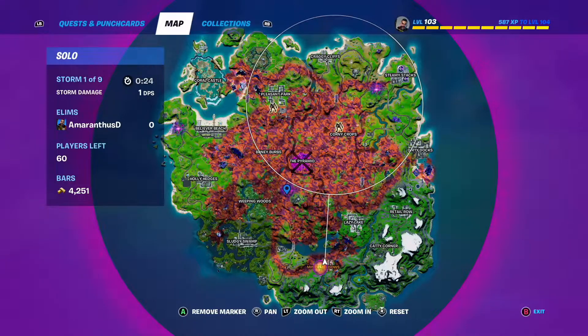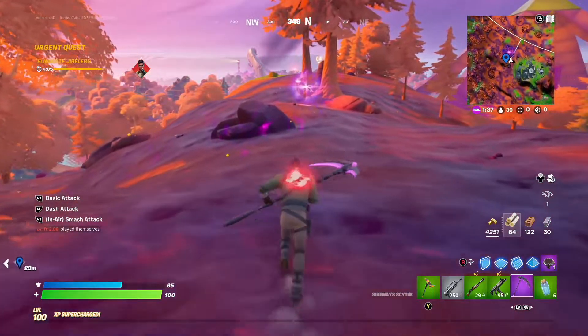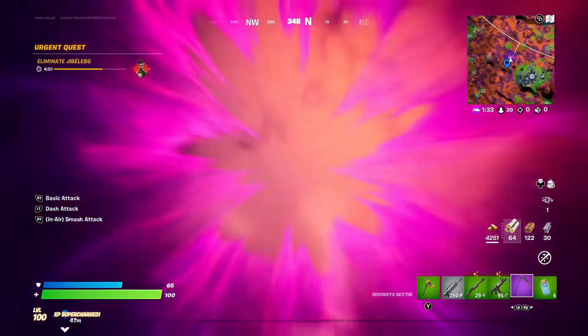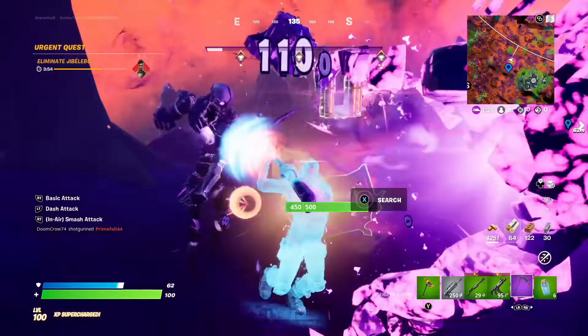I'm going to go for the one just outside the storm circle because I'm heading that way. So there's the sideways anomaly that I've marked on the map in blue — I'm running into it with my sideways scythe in hand, ready to start hacking at those cube monsters straight away, because it's timed and you've got to kill as many as you can as quick as you can in order to complete it.